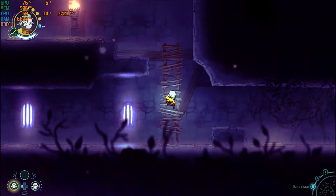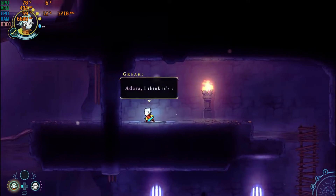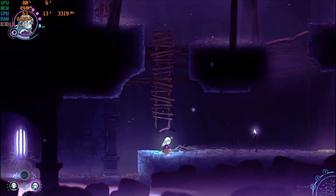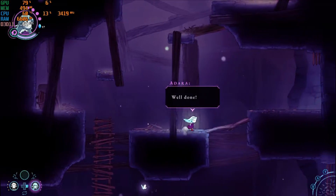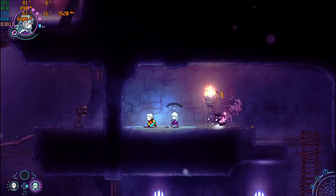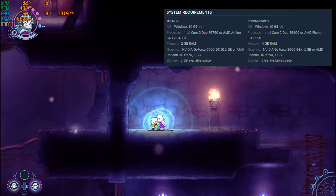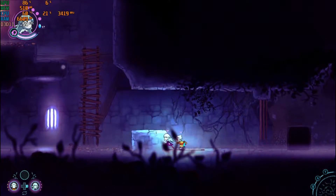Next, we have Greak: Memories of Azure, released in August 2021. The story is good, the graphics are nice, and the game plays really well. The single stick of memory isn't even used up, and the UHD graphics aren't even capped at 100%.